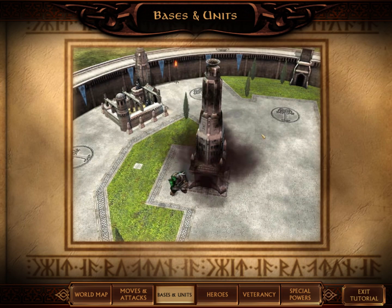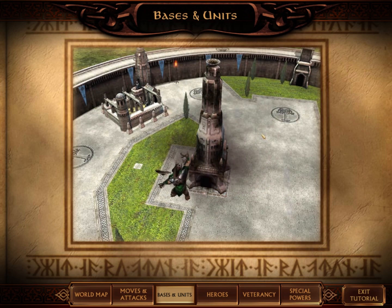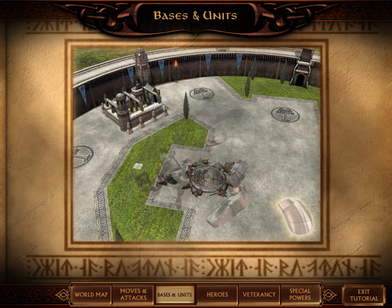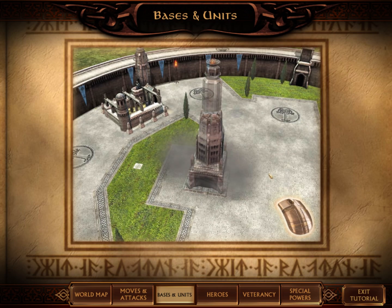The central building of your castle is the Citadel. If the Citadel is destroyed, you cannot build new buildings and your damaged buildings will not be able to repair themselves. Left-click on the plot beneath the Citadel to rebuild it should it be destroyed.